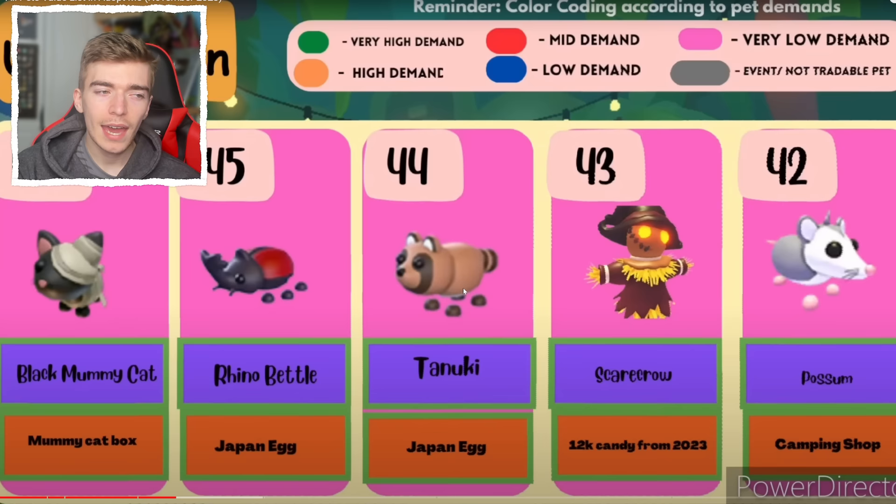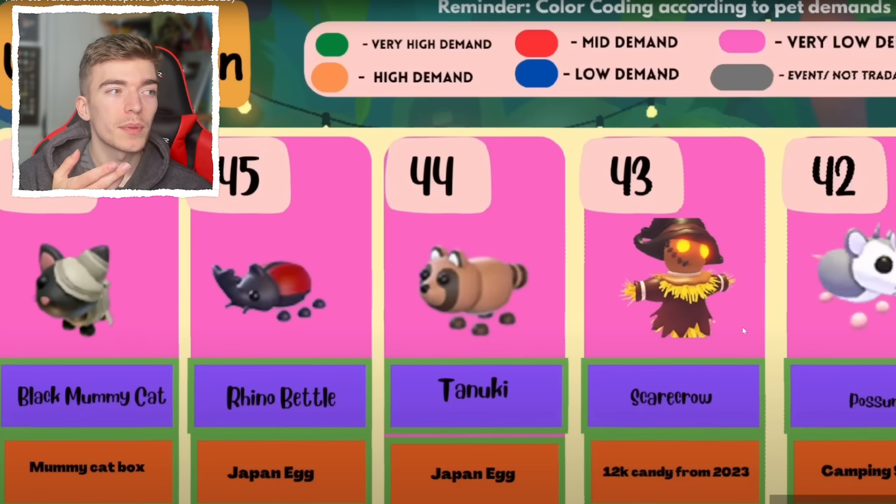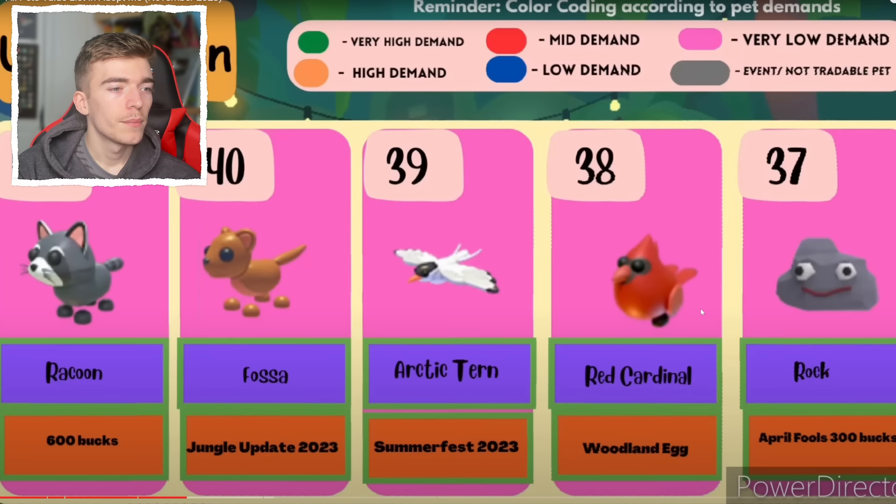I don't know what the rarest uncommon pet is. We've got the Black Mummy Cat, the Rhino Beetle, the Tanooki. The Scarecrow is number 43 — how is a Scarecrow more valuable? I guess it's got higher demand. So is the Possum — I think the Possum costs a bunch of bucks, and the Scarecrow was kind of expensive, which probably also explains it.